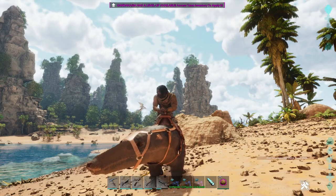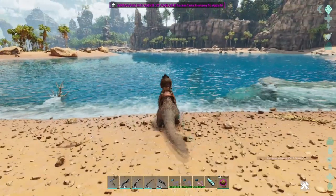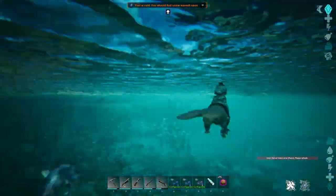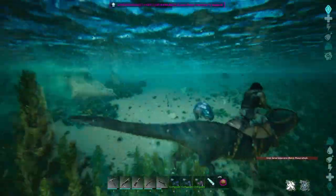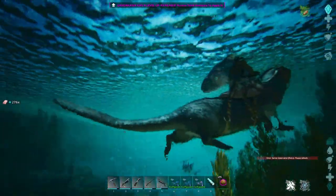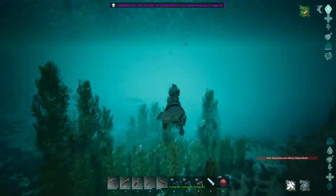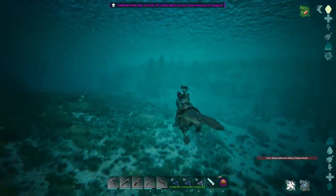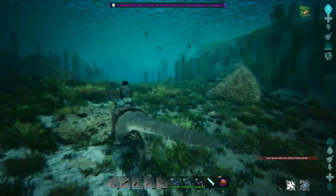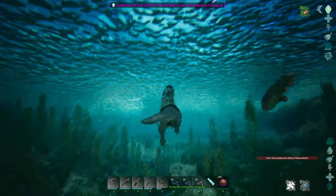Left mouse click is the attack. It's a decent swimmer, okay. The turn right is a little bit slow. Here we have fish - he's gathering the fish. He mostly goes really fast on the bottom, I think on the bottom anyway. He goes up to the surface.